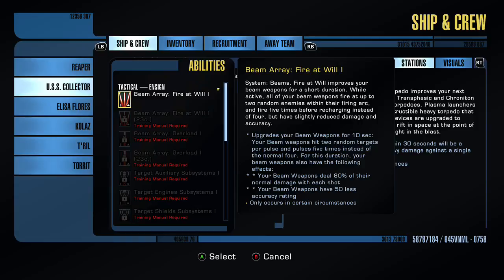We're about to be the baddest bash brothers on the planet — thanks to Vlad! I'm still trying to figure out what you're doing. In your inventory, do you have any training manuals? I just converted one of my recruits. Okay, what was the recruit you converted, and what manual did you choose? It was the Klingon science officer.